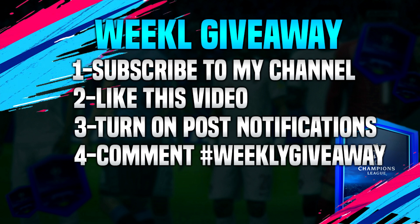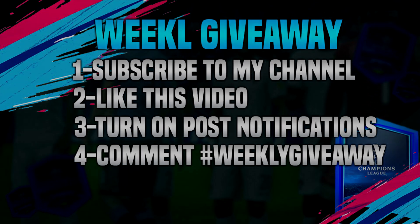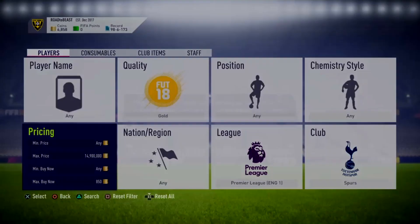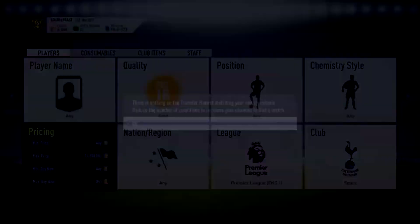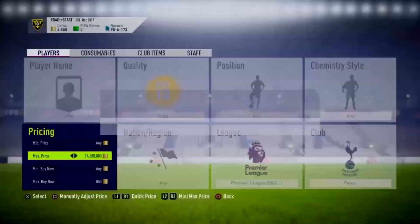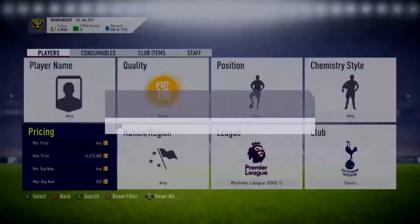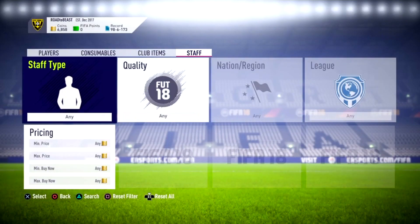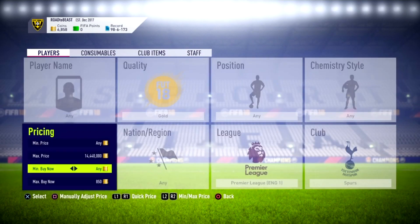Good morning guys, welcome to my channel. Today I'm going through the best training method in FIFA 18 that you can do for a very cheap amount of coins. What you need to do is go for the quality, make it gold, league Premier League, club Spurs, and for the pricing set the maximum price and maximum buy now to 800 coins, then start sniping.